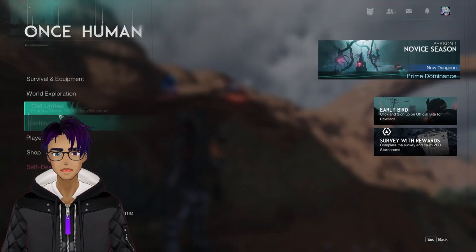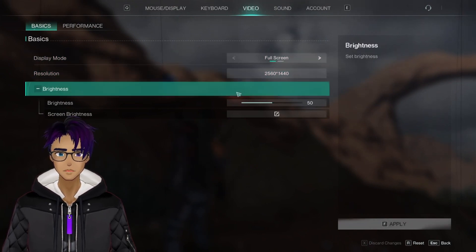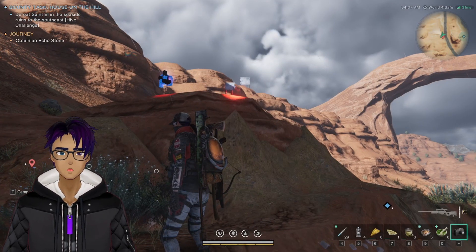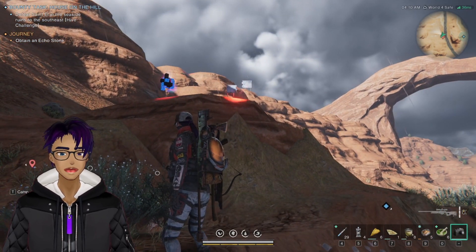Pro tip on this one: apparently a good way to do it is to go into your video settings and lower the resolution all the way down to 1280x720, the lowest setting, so it's in a very tiny window. Then I got it to light up and work without even really being aligned — it was quite a bit off.